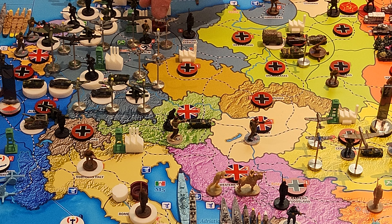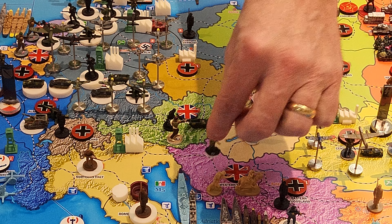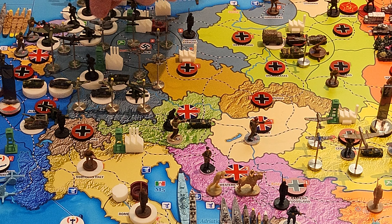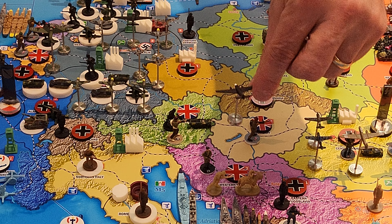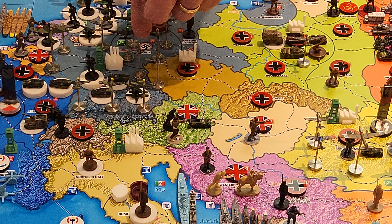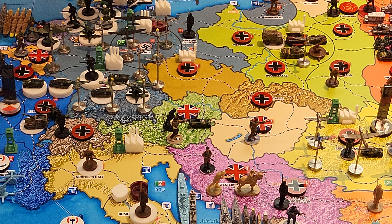From Berlin, I'm going to pick up one airborne, fly three spaces, and drop them off in Western Yugoslavia — that transport lands back in Berlin. From Western Germany, the air transport picks up an airborne and goes down to Western Yugoslavia, six spaces, and lands back in Berlin. So both air transports will end up in Berlin, and I'll have two airborne hitting Western Yugoslavia.